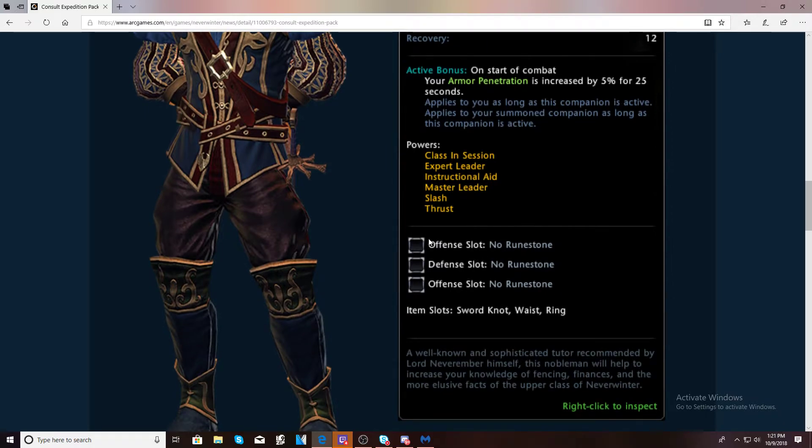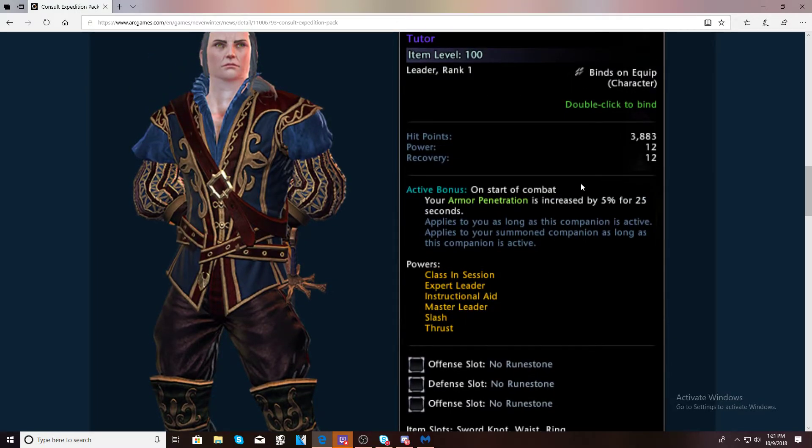The active bonus is okay if you're really struggling for armor pen, but there are better ways to gain armor pen over using a companion. It gives you offense, defense, offense slots, and the companion items are a sword, a necklace, and a ring. To me the companion is not very viable, but if you're struggling with armor pen — especially at lower levels — maybe it's a good way to start. Most of us are already at the armor pen percentage needed for Mod 14.